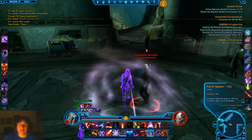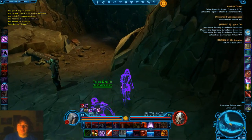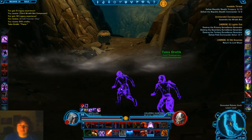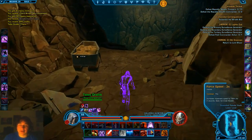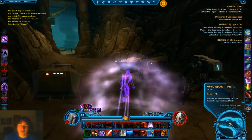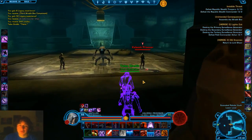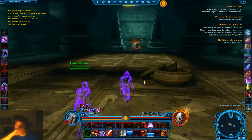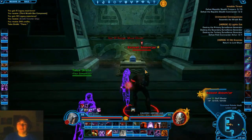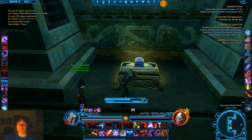These guys also drop the boxes if you didn't get them upstairs. Obviously I'm being cheap and using my stealth, because I just want to run through these. The only thing you can do with this guy is — don't worry about fighting him, just use your out-of-combat stun. Stun him, and whoever else is doing this will thank you later if the stun is still active.